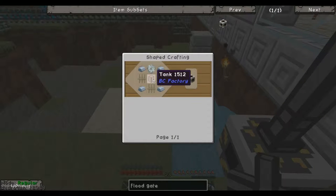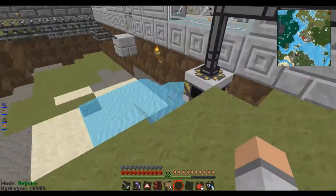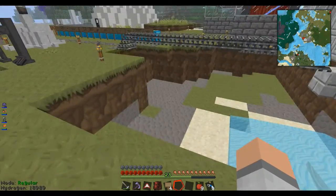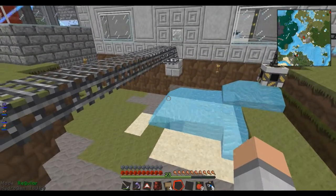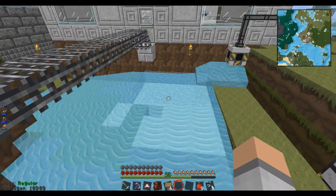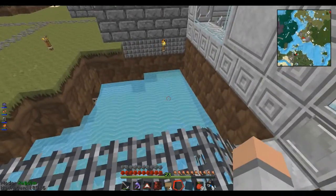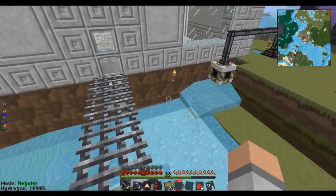Really easy to make — iron gear, tank which is just glass, three iron bars, and four iron ingots. Really easy to make. And then what you do is you just hook it up and it draws from the infinite water source. You can probably see the blocks are just moving there, and it's going to fill this entire area up to the level of the floodgate. So I guess we'll just leave that running, see how far it gets. Hopefully it doesn't flood anything — it's just going to work on it level by level.